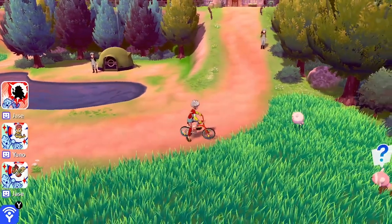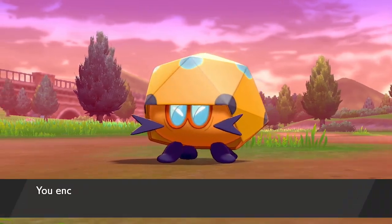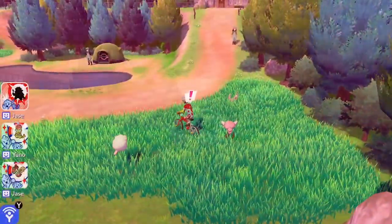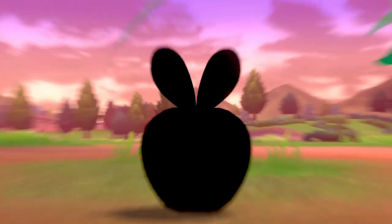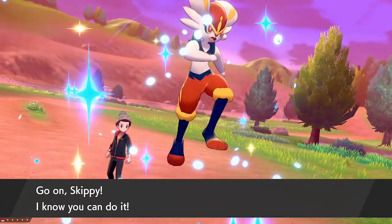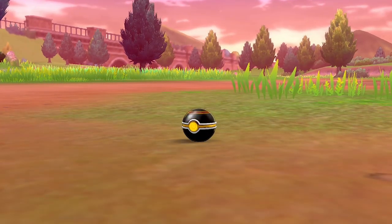This will bring you to an area with a big grassy area near the camping spot. Applin will appear here — it isn't weather dependent, so it will appear in any weather. It is not an overworld encounter, so it will only appear through exclamation marks. I was here for a little while — about half an hour — until I encountered one. It has about a 10% spawn rate, so that's not too bad. We do manage to catch our first Applin.